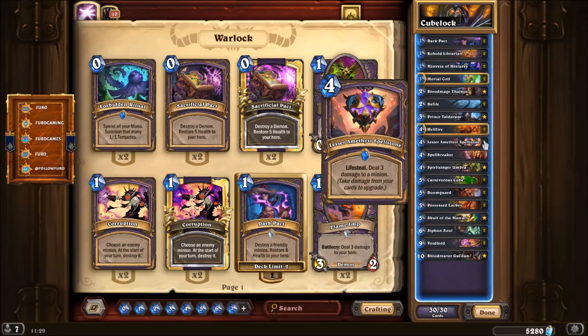Also working well is the Spellstone — a great new rare card against aggressive decks. It has Lifesteal and deals three damage to a minion, and if you take damage from your own cards it upgrades. So if you use Hellfire you deal damage to yourself, upgrading the Spellstone from three damage to five, then to seven. The Lifesteal helps you restore health and survive longer.